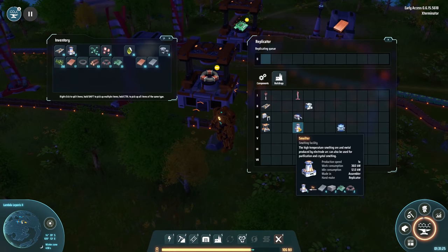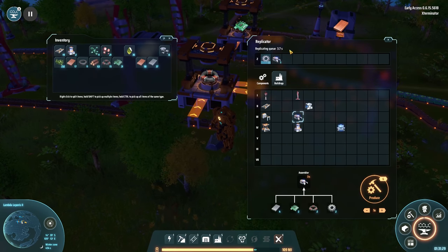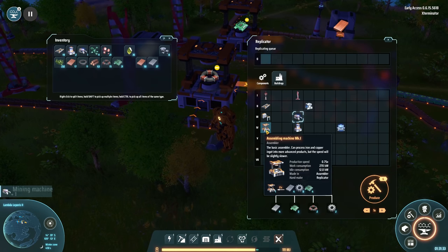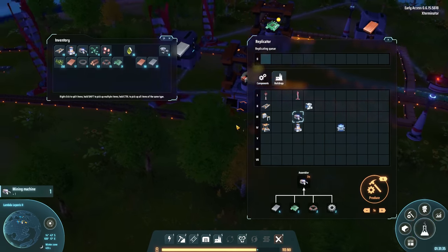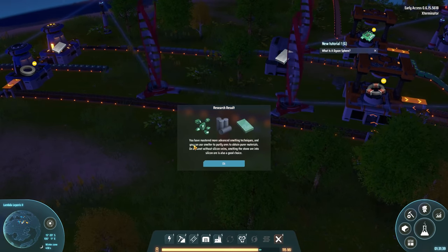Eventually we will very much want machines actually making these — like assemblers — sort of crafting all this automatically. Smelting purification is done, so we can now get silicon ore, which is used to make high purity silicon crystals. The graphite has more applications but is a pretty decent fuel value if we wanted to use that for ourselves.